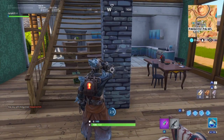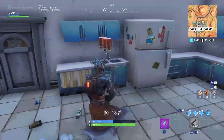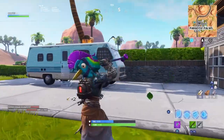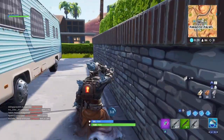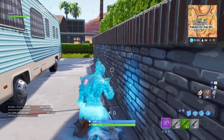Alright, got a nice sub. Hopefully we can get a shotgun as well. I got a shotgun — let's go push people. Let me get some mats real quick. I think I just saw someone over there. Alright, so we have AR, pump, sub, and shield. Let's go push people.